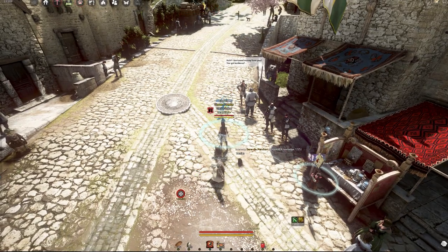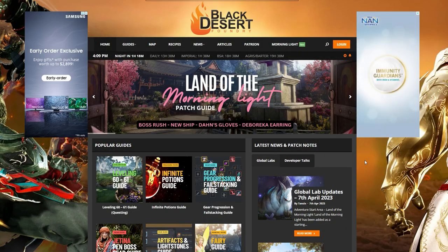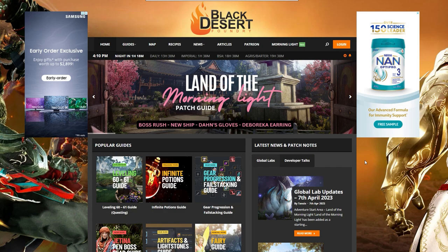The next thing is how do you go about finding horses? When it comes to finding horses, you need maps, and there are a lot of resources in the video community — some of them are updated, some of them are not. I'll put some of the links that I'm aware of in this video's description so you guys can check them out later. For today, we are going to use the Black Desert Foundry website. Go to map and let the map load.